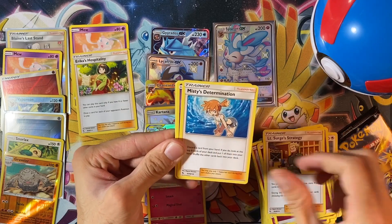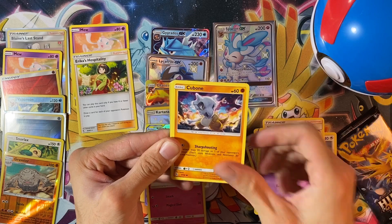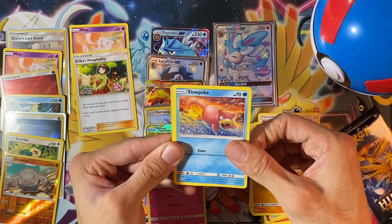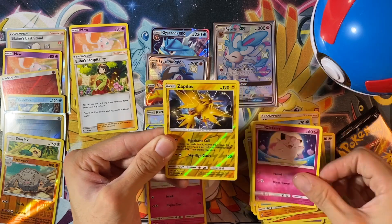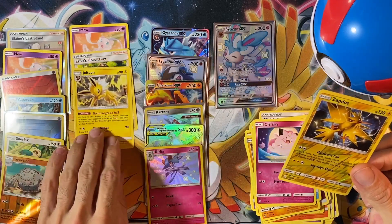Pack number nine: Fairy Energy, Lieutenant Surge, Misty's Determination, Jinx, Koffing, Sad Cubone, Geodude, Mad Slowpoke, Clefairy, Reverse Rare Zapdos, and a rare Jolteon.